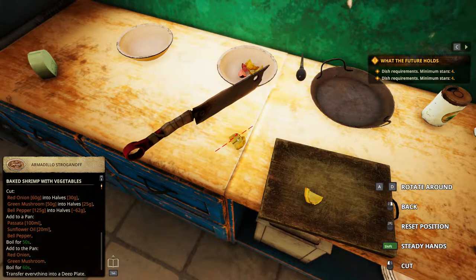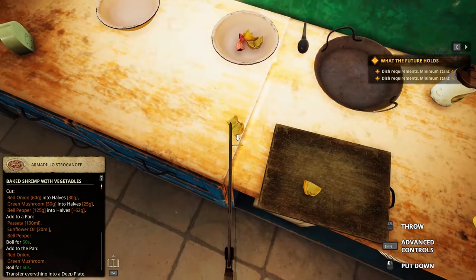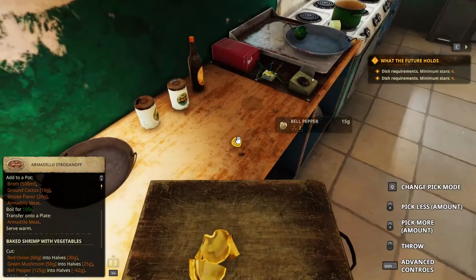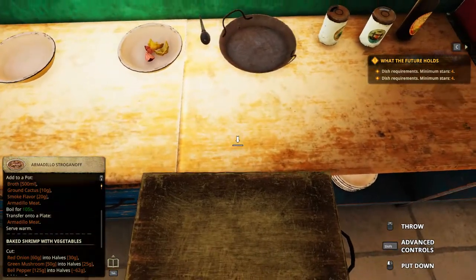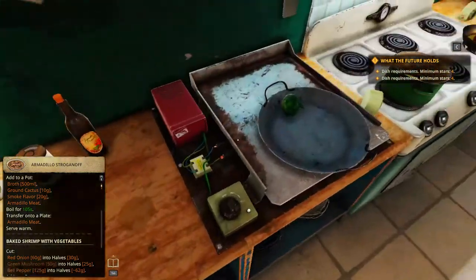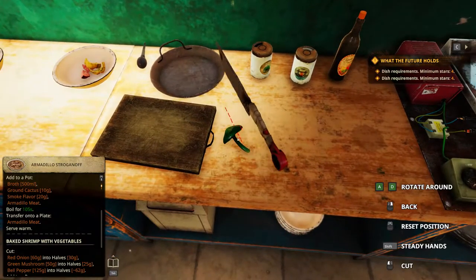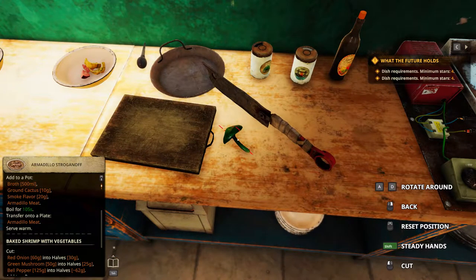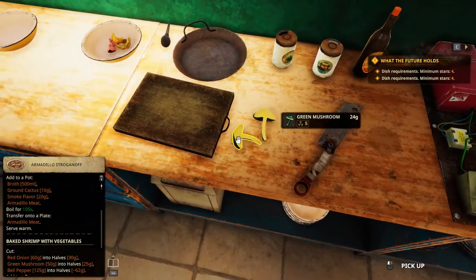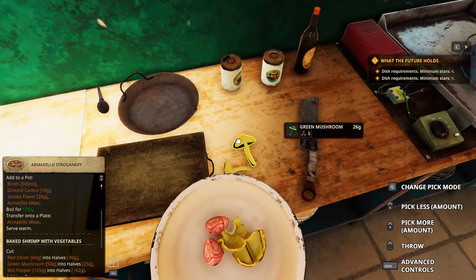I don't think it can be smaller than 10 grams though. 55 — no. Oh well. There goes the knife on our feet, and there goes our feet — in real life, not in the game, thankfully. 55. Green mushroom. 26, 24 — yay. I want to pick up the plate. 28. Both of them required.